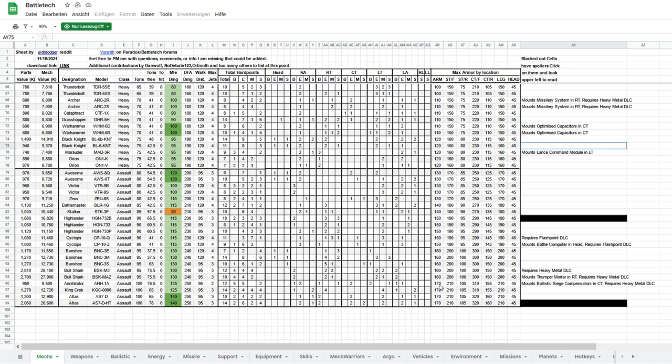Looking at my reference list of all the mechs I consider when building lances, around the assault mechs, the higher you get into the tonnage range the more defense you get. The Annihilator, King Crab, Atlas, and to a degree the Highlander as a Star League mech could come into consideration — anything below this range would not make the cut; anything above is too light. The Atlas II has a massive advantage in tonnage space freed up versus other contenders.